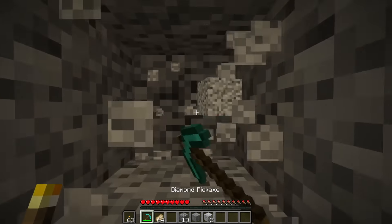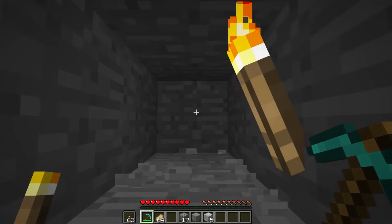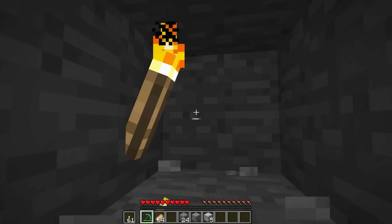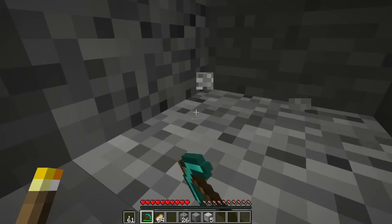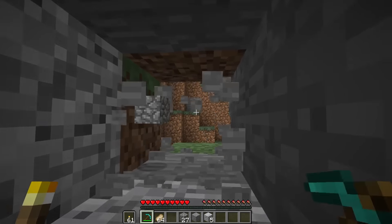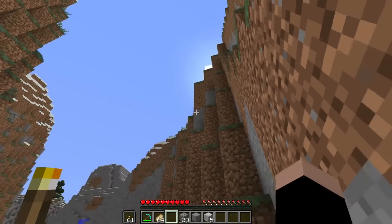This is a very effective way to strip mine because you cover twice the distance in half the time. And if you're searching for diamonds, think about it — every time I break a block, I expose four other blocks. So I break this, I expose here, here, here, and here. I just made it completely through that mountain.